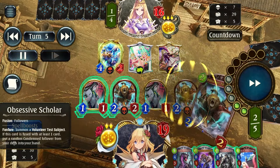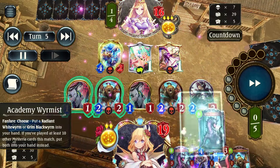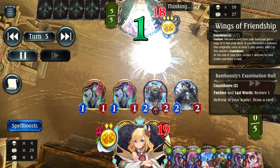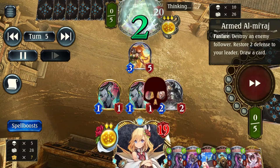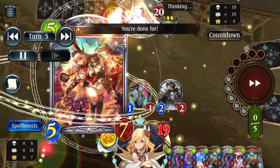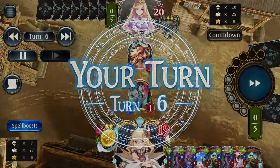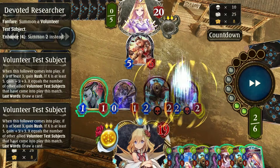Here I played another Obsessive Scholar, and my last Worm is getting another Black Worm in preparation for whenever the Goddess of Condemnation or their Medics or whatever came out that increases their max hit points. Good thing I didn't go aggressive this early game and try to rush him down. It's quite impossible to rush down a heal deck — they have quite an insane amount of healing.